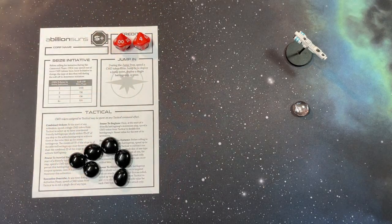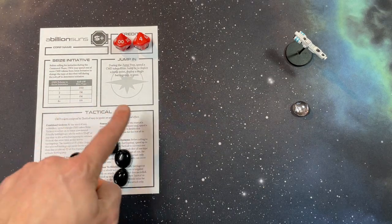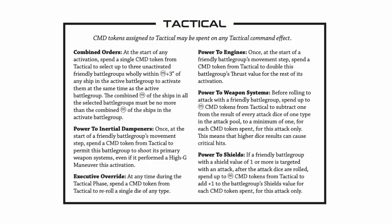The third area on the helm is the tactical. By assigning command tokens to tactical I get options during the tactical phase, either during my activations or yours. Let's take a closer look at the tactical commands.